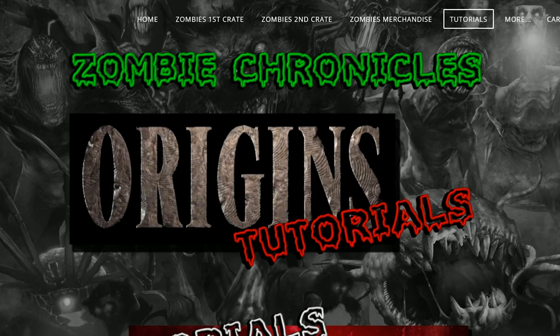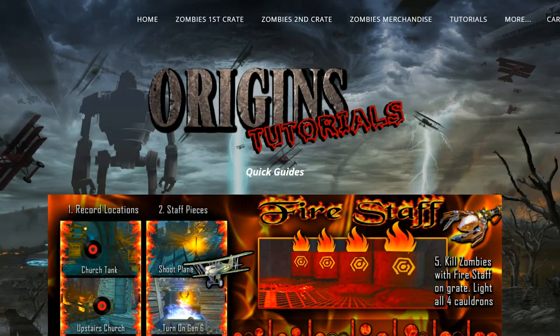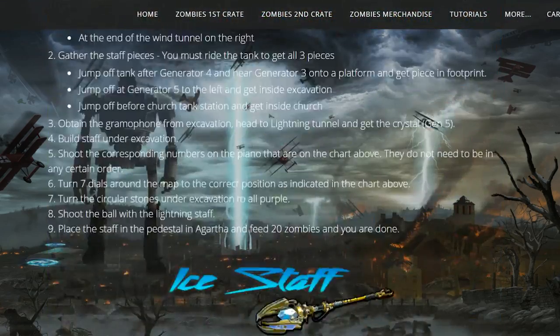Hey guys, I've made another quick tutorial guide for you. This is going to be on my website — go to tutorials, click on Origins — and this one is going to be about how to get eight perk slots.